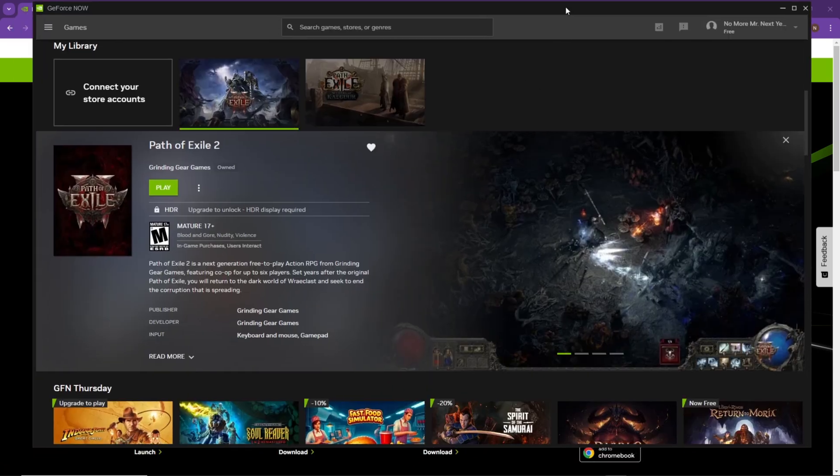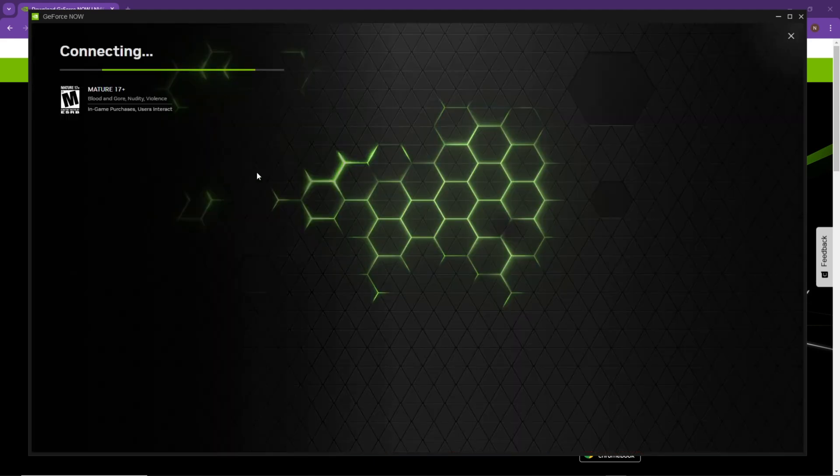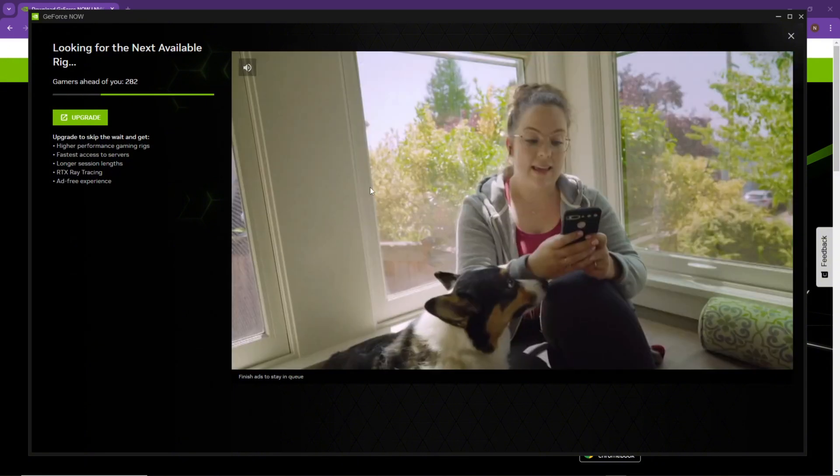Once you do that, you're going to open up the app, navigate and search up Path of Exile 2, hit the play button, and get this started. This is what you're going to see — some advertisements are going to start playing. You're going to have to watch a couple of ads; it usually lasts for a couple of minutes.